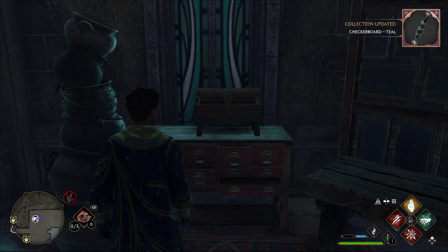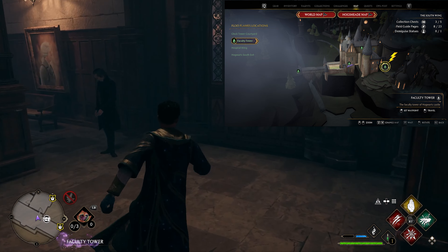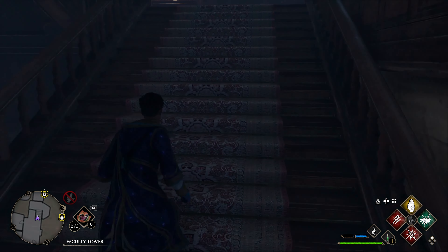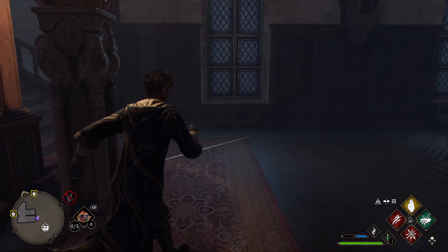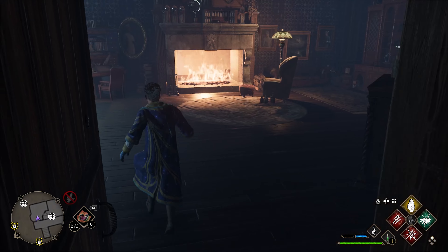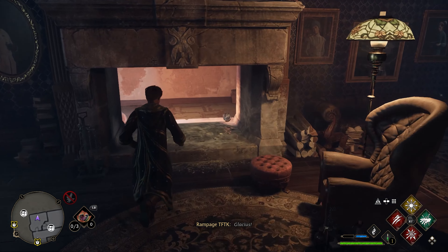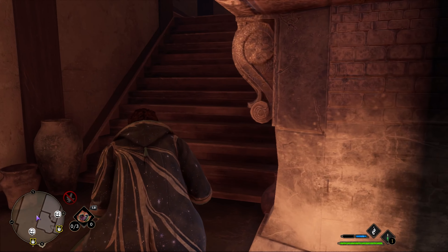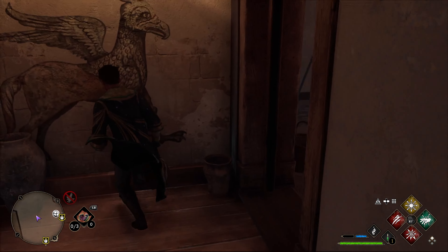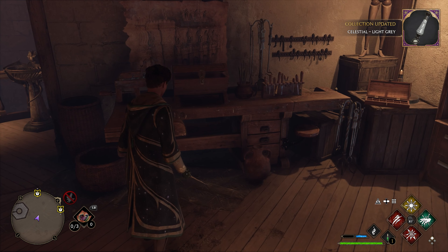This next one — we're at the Faculty Tower Floo Flame. Go forward — this is where you first learn Alohomora. Go through here on the right. You need Alohomora level three for this and a freezing spell. Go all the way to the top. This door here is locked with Alohomora level three. Grab the frost spell right there, then freeze this fireplace and go upstairs. Through here on the table at the end is the next one.